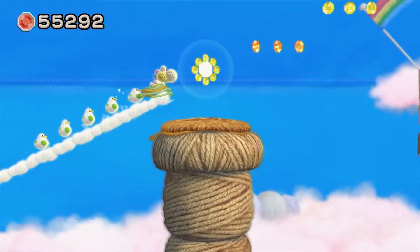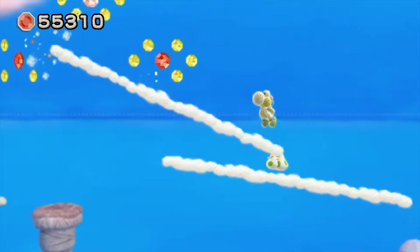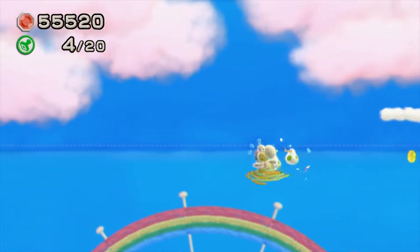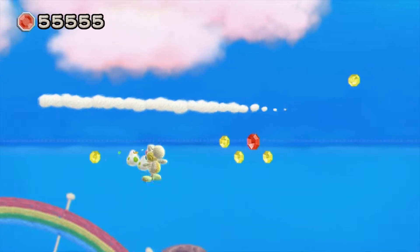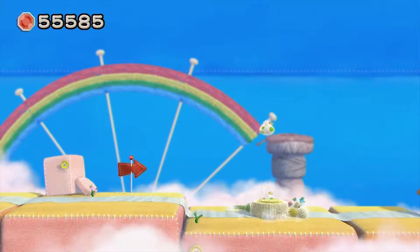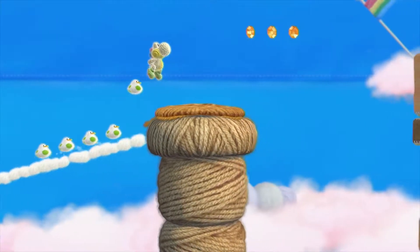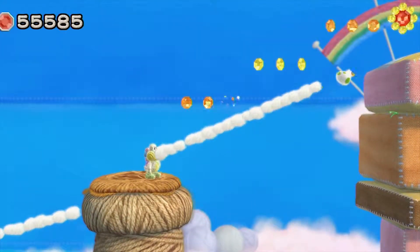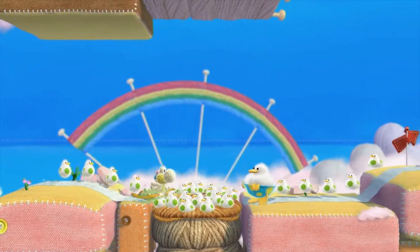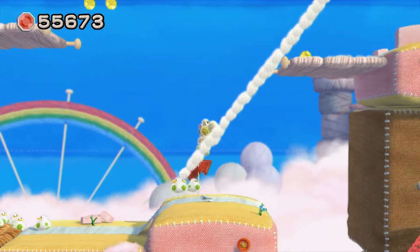I've still got bubbles on the mind because of the last part. Clouds and stuff that we need to pop will now continuously show up no matter what. If there's a bubble within the screen it will show up and we will be able to find it easily. This is the most useful power-up in the game — it basically allows us to collect things with no problem. It doesn't show us where all the items are; it just makes hidden things visible. For example, if there's a cloud hidden in the background, it makes it easy to find said cloud in order to collect whatever's inside.